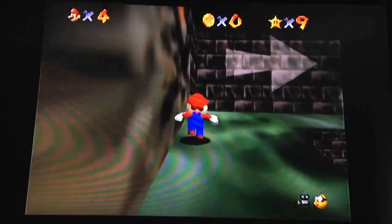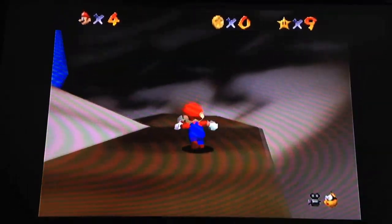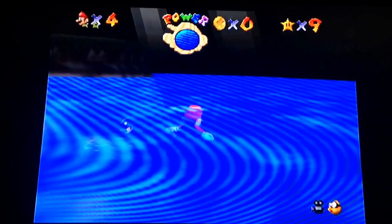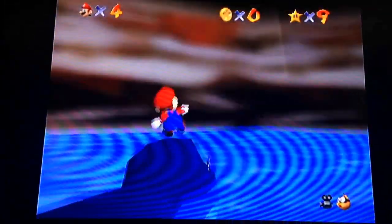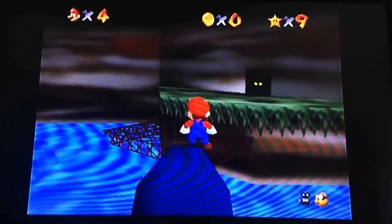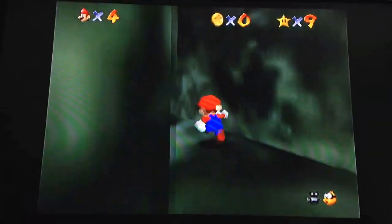We're getting the three caps, and we're going to be starting by getting the metal cap, which is probably the hardest one to get. Basically, you have to go into Course 6, Hazy Maze Cave. We're probably not coming back here until we're done with the first five courses, but for now we're here to get the metal cap. You have to use this dinosaur, go over here, jump up, and go through the door into this portal — and now we are in the metal cap stage.